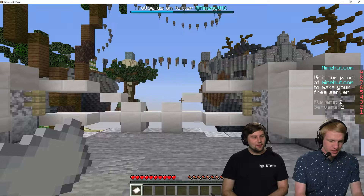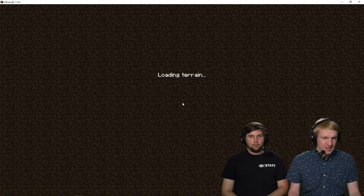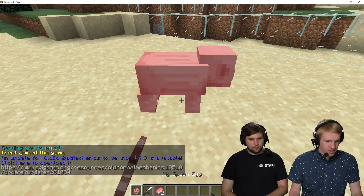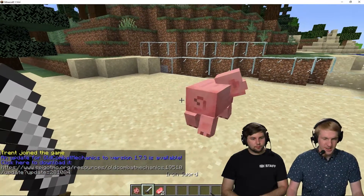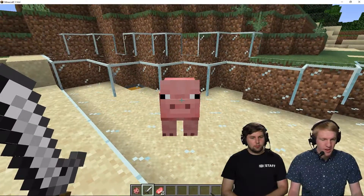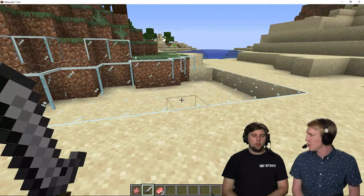We're heading back in game and joining our server again — MHTut. I'm going to spawn a new pig and just spam click it. You don't even see the cooldown anymore. Looking at this guy, there's no cooldown there. I can just spam click him without any cooldown, just like that.